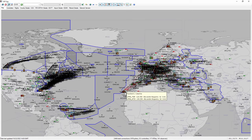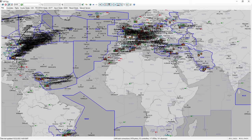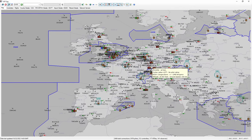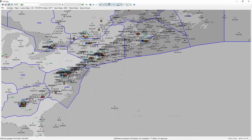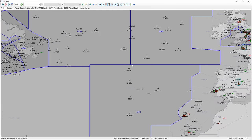Once you have VATSpy opened up it'll look something like this. It won't always be this busy, but I'm happy to be recording during the Cross the Pond event for VATSIM. You have Europe and the United Kingdom on this side, the USA on the other, and all of these black callsigns on the map are airplanes flying on the VATSIM network.